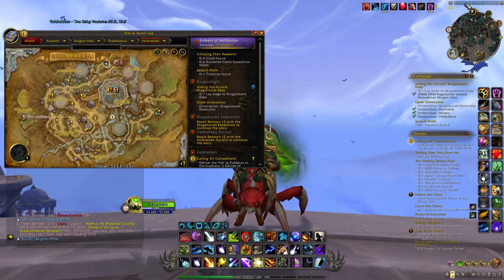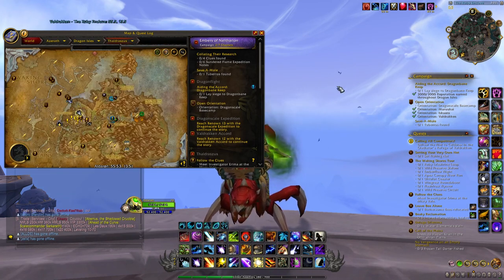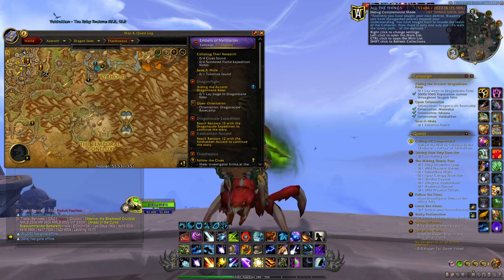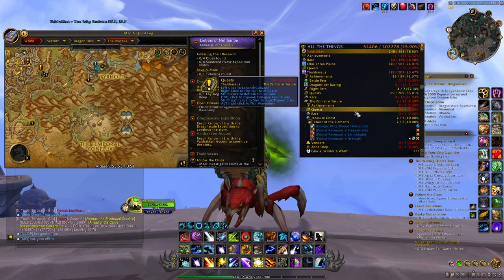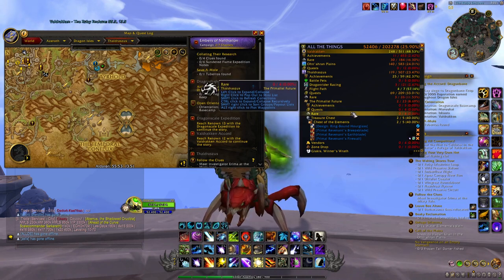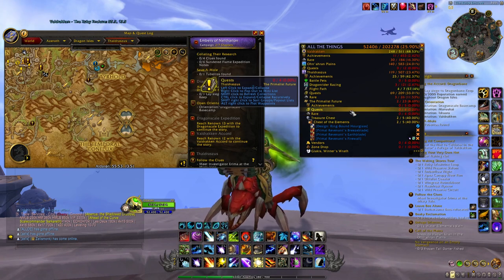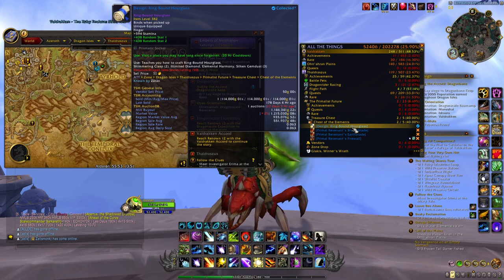What you can do with all your different alts is go to Thaldrasus and enter the Primalist feature via the Temporal Conflicts portal. When you are there, you will have a chance at seeing a treasure chest — the Chest of the Elements — which will pop up on the map. It starts a little scenario where you kill different waves of mobs, and finally with the last mini boss you can open the chest. Inside you have a chance at getting the design for the Ring-Bound Hourglass, a rare recipe that sells on the auction house for 800–900k gold on most realms. In two weeks I sold three of them for 900k to 300k gold on Hyperrealms.